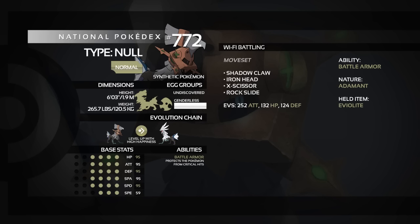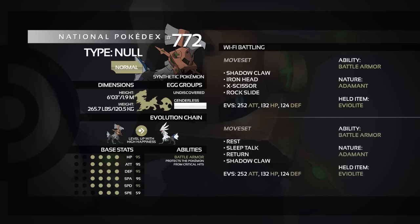The second set uses the same shell — same ability, nature, held item, and EVs — just different moves: Rest, Sleep Talk, Return, and Shadow Claw. Return gets STAB and has high base power. The idea here is slightly bulkier play with consistent health restoration via Rest and Sleep Talk. You could run coverage moves in those last two slots like Iron Head or X-Scissor instead.